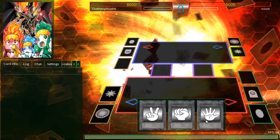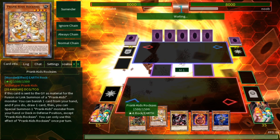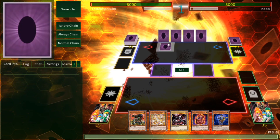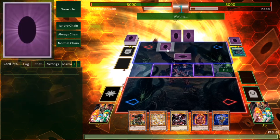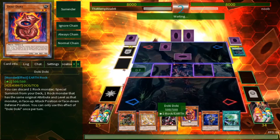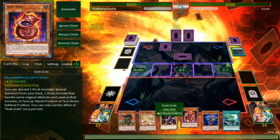Our fourth opponent is a guy calling himself Noob, and I can't win rock-paper-scissors to save my life today. Our opening hand has Seeker, Doki Doki, stuff and things — a good thing. He opens with a set card, which worries me slightly. Even more worrying: it's the Lair of Darkness! That could be problematic because it allows him to tribute my stuff and turn them dark — not that it really affects me, but the ability to tribute my stuff is a little much.